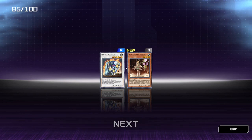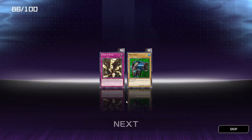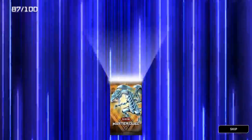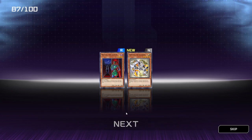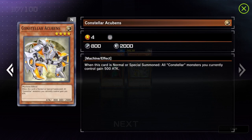Avalanching Aussa — not too sharp. Curse of Royal and Mech-Bass review cards. Mataza the Zapper and Constellar Acubens — I'm not too sure, but that looks pretty cool either way.